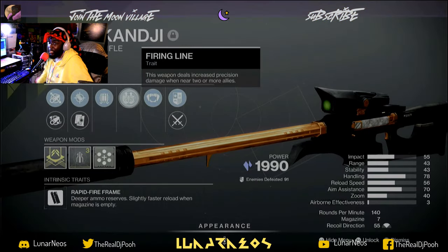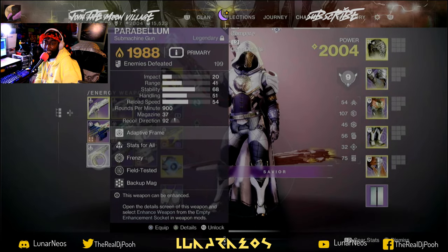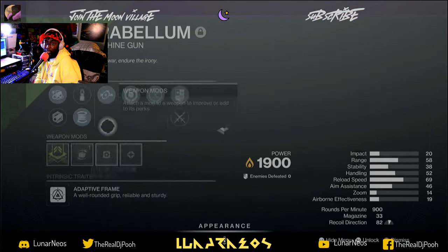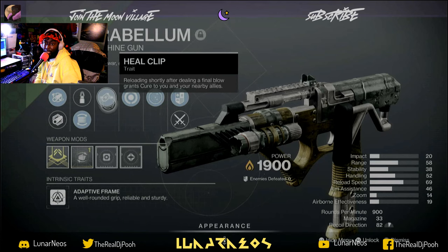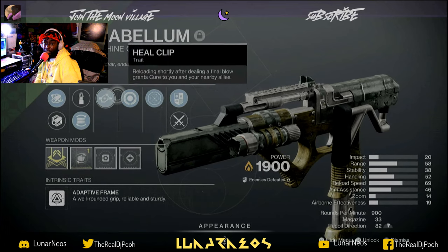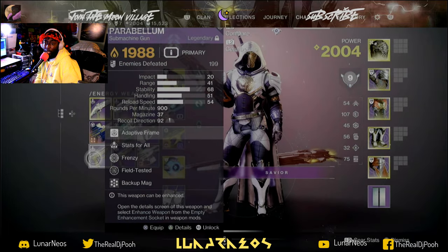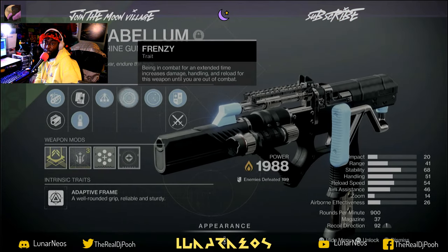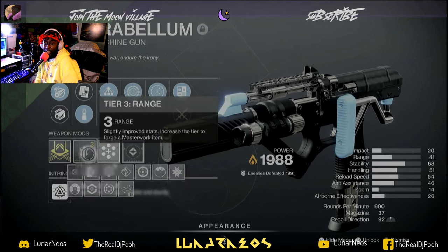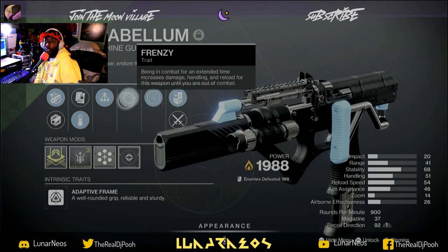There's this other gun that dropped for me — it's the Parabellum. I think this dropped last season. I just got this one with Stats for All and Frenzy roll. When I got the Range Masterwork with Steady Rounds, man, it feels phenomenal now.